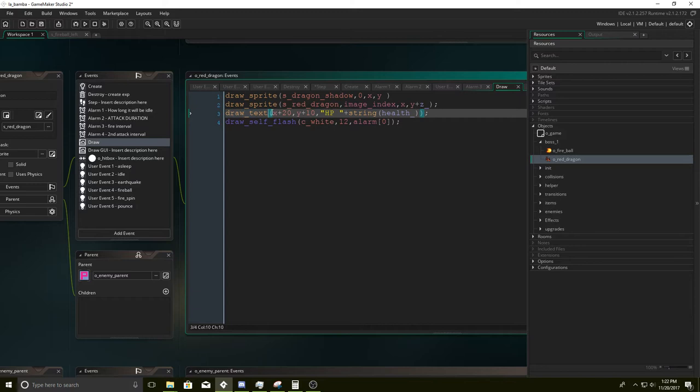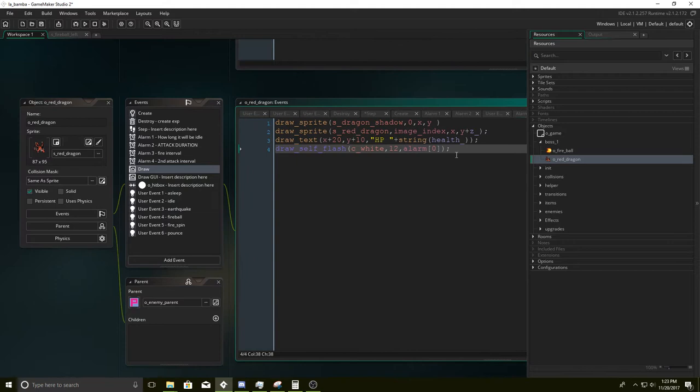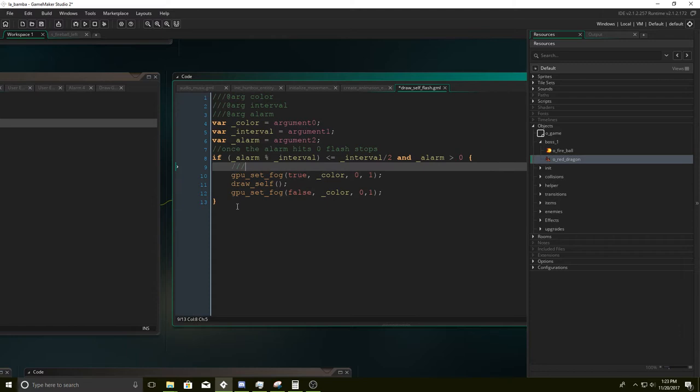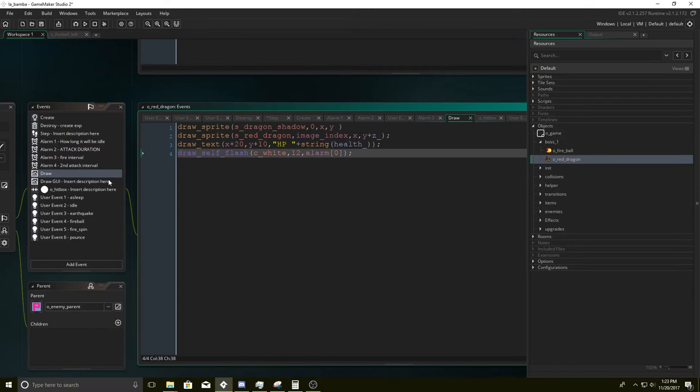Then we're going to draw a self flash. This is going to be responsible for when he takes damage — he's going to be in a flash state. Because of that, it's important that he doesn't take damage when he's flashing white. We also need to make sure we tell the player that he's kind of invincible for a little bit. Let's go to GUI — we do not need draw GUI, delete. Then we have the hitbox event.